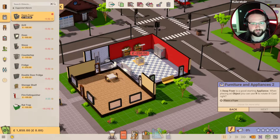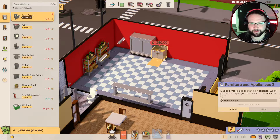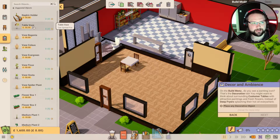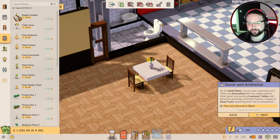A deep fryer is a good starting appliance. When placing an object you can use R to rotate it. There's the appliances, there's the deep fryer - you could actually put it in the dining room, but we don't want to do that. On the build menu, do you see the painting icon? That's the decorations tab. You might want to think about surrounding customer tables with attractive paintings of fresh flowers instead of deep fryers splashing their hot oil everywhere. So we want this one - and how about a table vase?